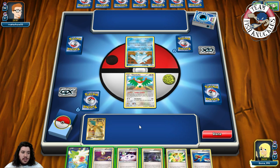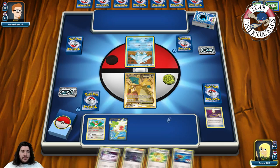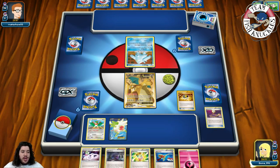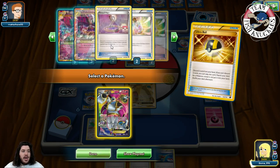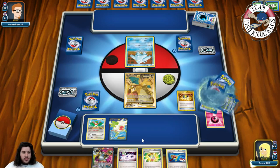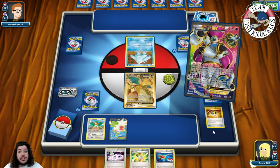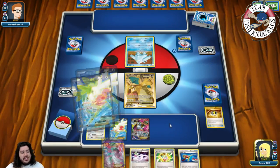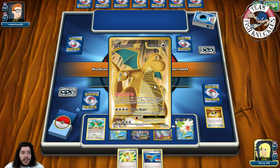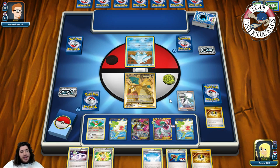We'll put down Dragonite, use Escape Rope, and Shaman sets up for two, looking for an Ultra Ball for Hoopa. Ultra Ball — discard one and two — to grab a Hoopa. Come on down, Mr. Hoopa. We use Scoundrel's Search for two Pokémon, which are going to be Gardevoir and a Shaman. Unfortunately, we have two Gardevoirs prized — that's the downside of playing three. Split down a Gardevoir with a Spirit Link. Shaman sets up for four looking for more cards — we'll play a Sycamore.